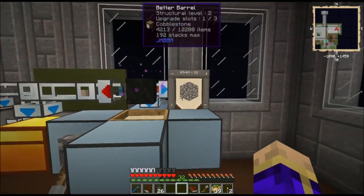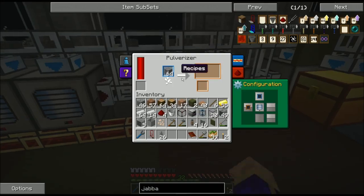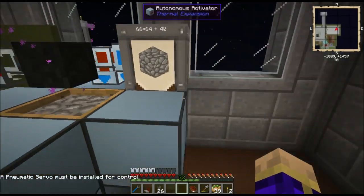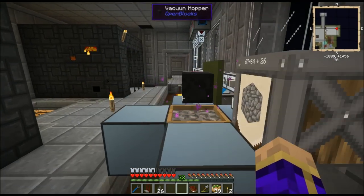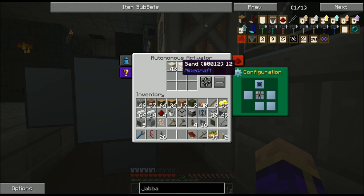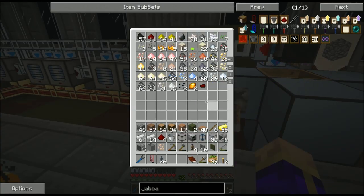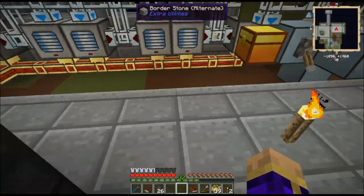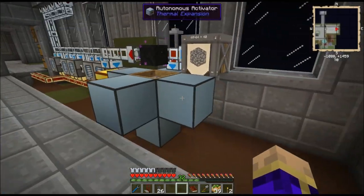Now we've got pulverizers producing gravel, gravel pulverizing into sand, sand pulverizing into dust, and all of the excess getting dumped into the autonomous activator for sieving. This is going to fill up pretty quickly — we don't have nearly enough autonomous activation to keep up with this amount of resources. What will probably happen later is I'll expand this, adding another sieve table, which will leave this area up here for the special secret to ingot smelting.